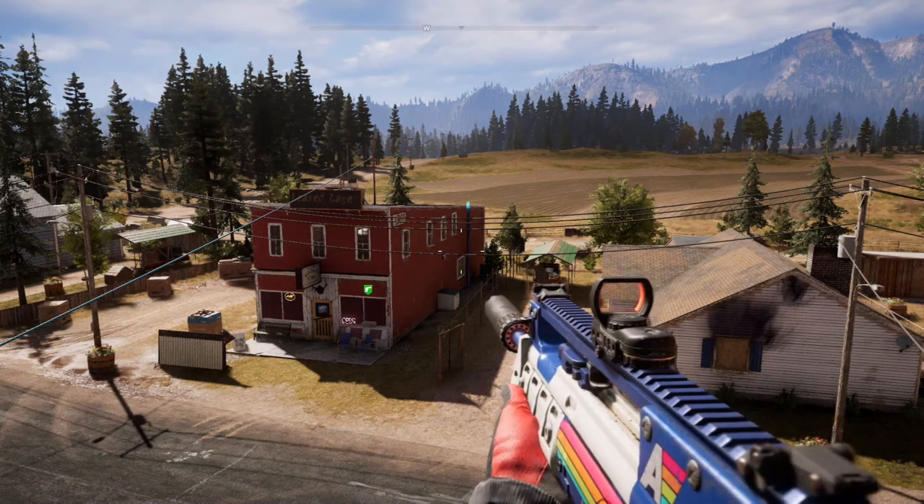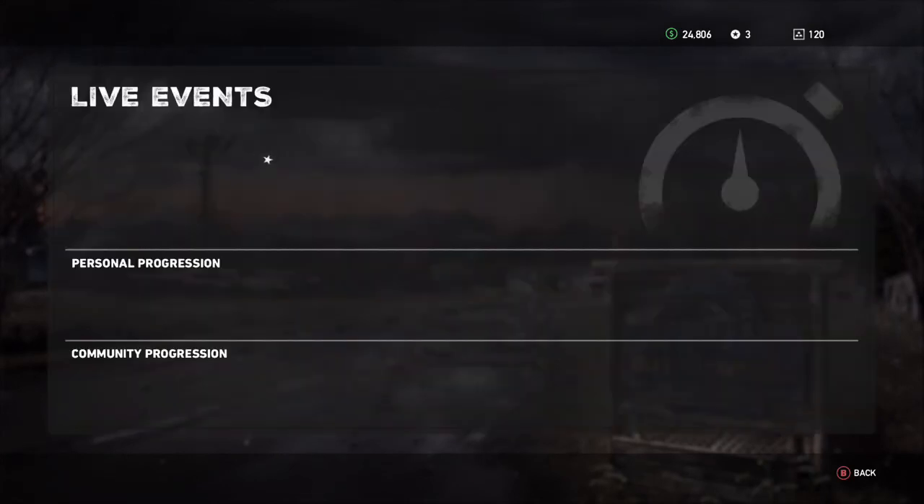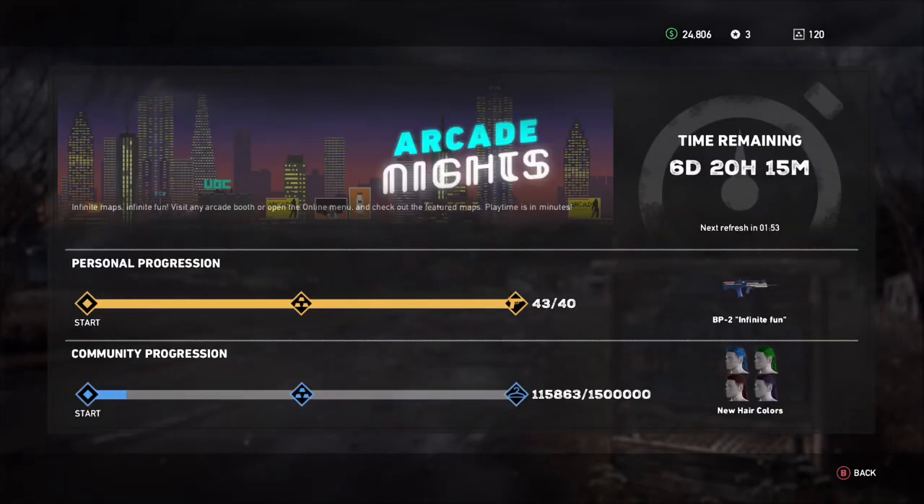The live event is titled Arcade Nights, and what you have to do to complete this is play 40 minutes in arcade — that's 40 minutes in gameplay. You can't just open the arcade and let it sit for 40 minutes. If you do that, you get the BP-2 Assault Rifle. Also, the community progression this week is new hair colors, which is interesting. I think that's kind of cool.